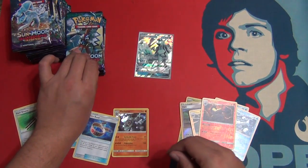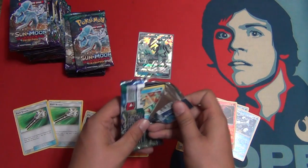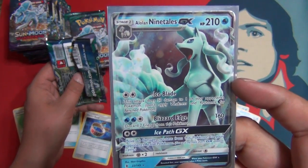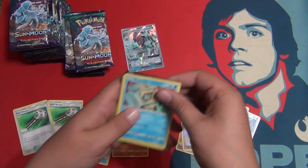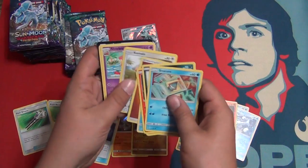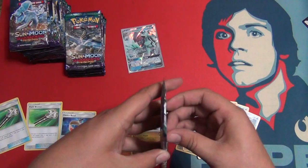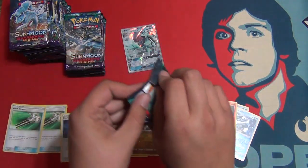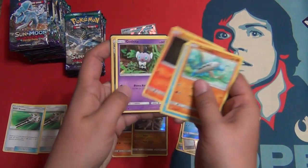Grabbing two packs again. I love Alolan, I love Ninetales, and the Alolan Ninetales is sick. Water type is probably one of my favorites — I know it's ice type in the game, but in the card game it's water type. Drampa holo and Reverse Snorunt. Alolan Ninetales on the cover of this pack — bring us a full art Alolan Ninetales, that'd be insane. Reverse Metang.